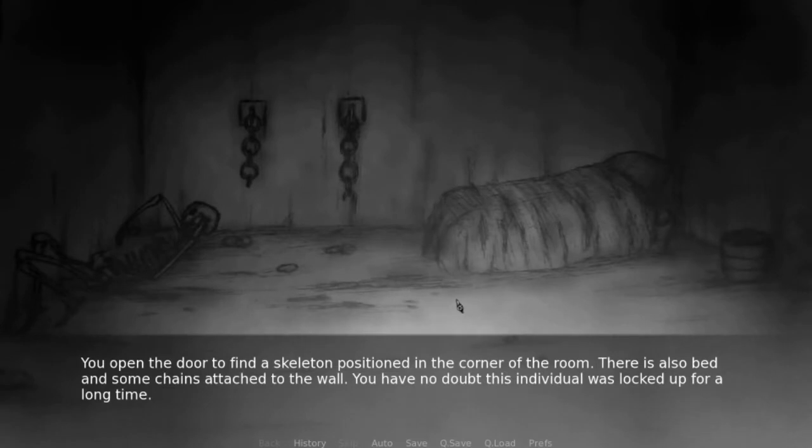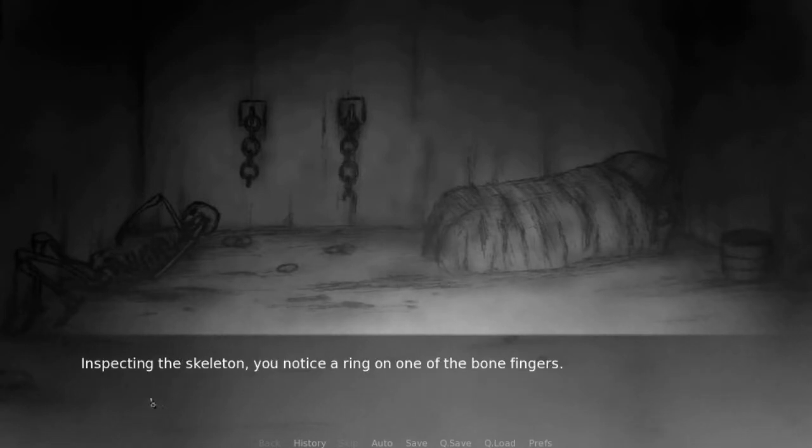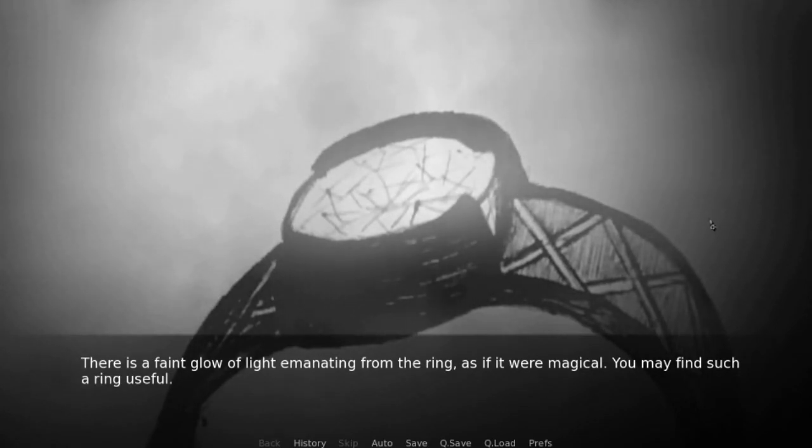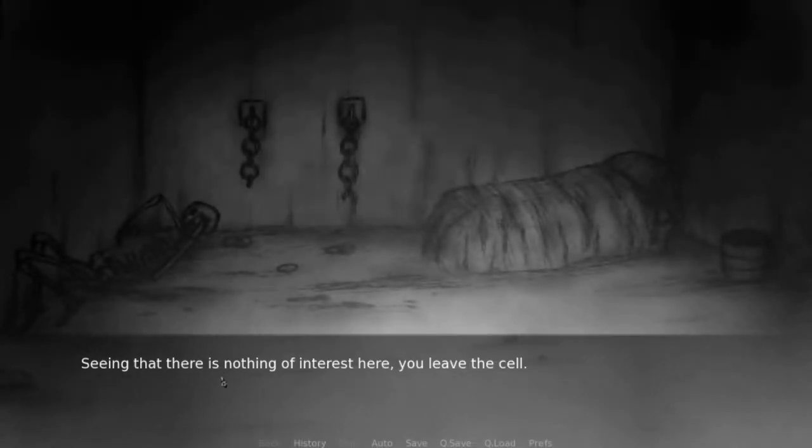We'll go to the left. It's a dead person! Oh my god! You open the door and find a skeleton — spooky, scary skeleton — positioned in the corner of the room. There is also a bed and some chains attached to the wall. You have no doubt this individual was locked up for a long time. Inspecting the skeleton, you notice a ring on one of the bone fingers. There is a slight glow of light emanating from the ring as if it were magical. You may find such a ring useful. Take the ring. Seeing there is nothing else interesting, you leave the cell.